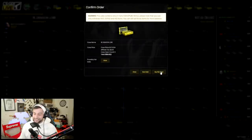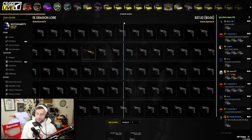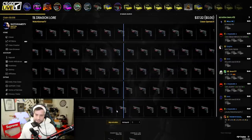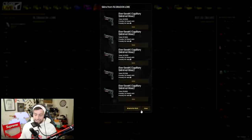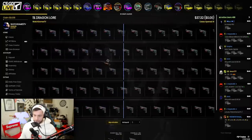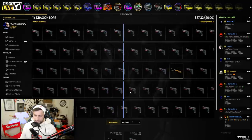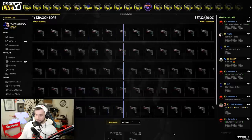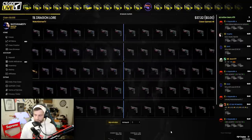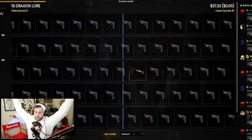I'm praying we hit it in the first few because it's 188 dollars every time I click this button, and if we don't get anything good we're screwed. Hopefully we got all the bad luck out on the OP Medusa. It's costing me 180 dollars per open. I'm at 37 dollars and 32 cents for the OP Dragon Lore — 45 cases in. If we get it now we're still in profit because this skin is worth so much.